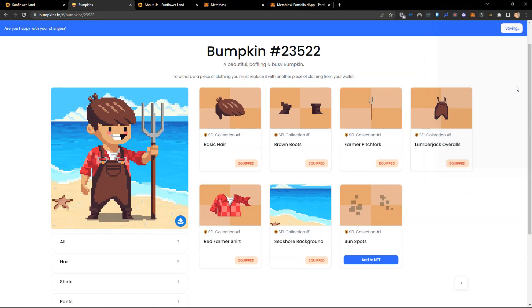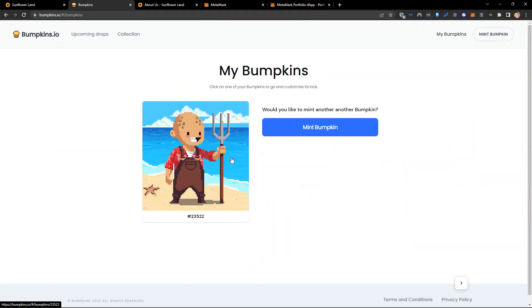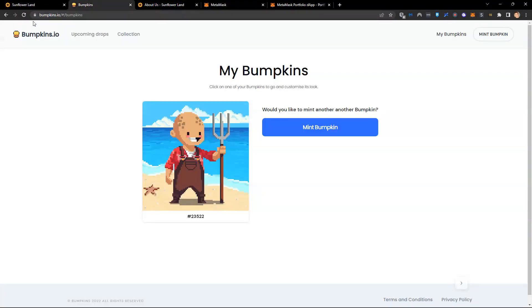Once I click save to blockchain, I confirm — it's going to cost me 8 cents of gas. What that's doing is updating and saving this new look. He went from having no hair. I'll now refresh and go back to my bumpkin. It normally takes about 30 seconds. I can check in MetaMask activity that it's worked. If I come back and refresh — there we go, now I've got my new bumpkin with his hair.